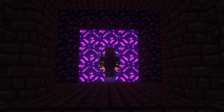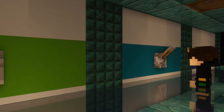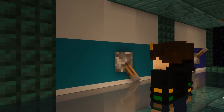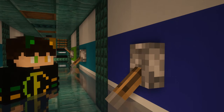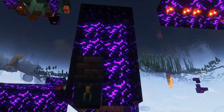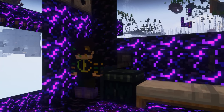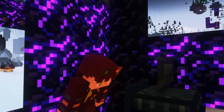Let me describe the prisoner entry process. The guard will pull one of three color-coded levers, which activates the band check. After this, we can open the portal and allow the prisoner in. If only one person joins, the portal may be disabled and the band can be removed.